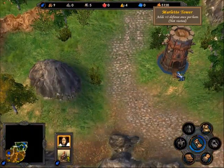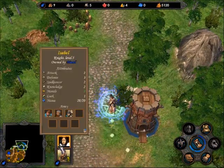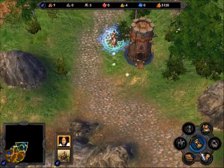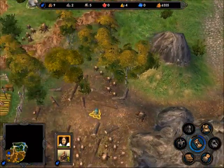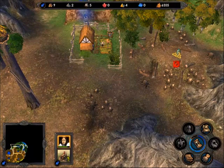This is a Marletto Tower — it boosts the defense of any hero that visits it permanently. Those are permanent stat buildings, basically. Very useful indeed.